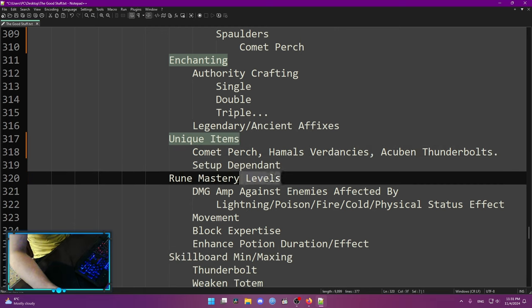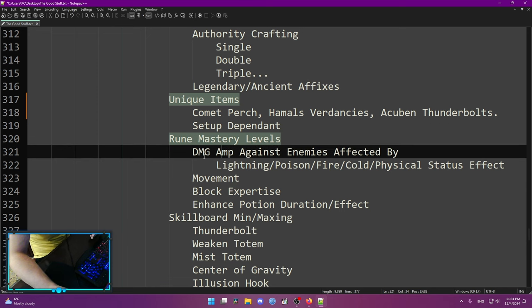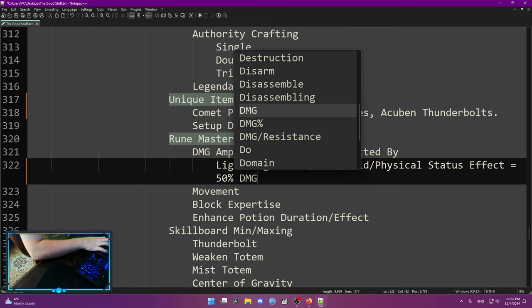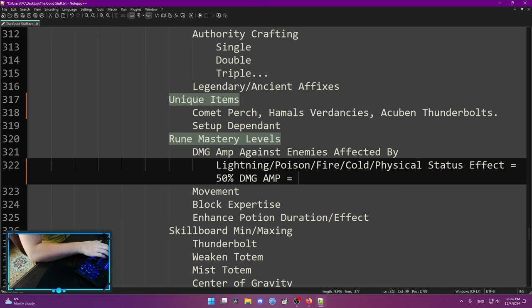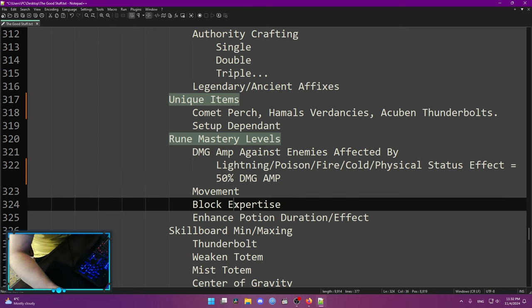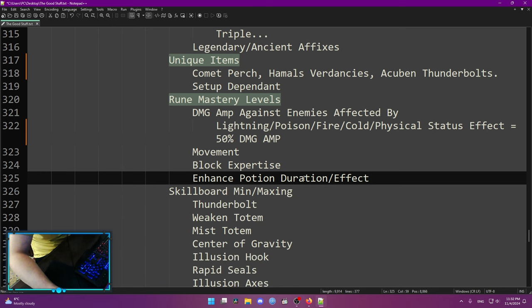Rune mastery levels: they're decent, and at a minimum you want to get Damage Amp Against Enemies Affected by Status Effects. The status effects depend on your build, but if you have every single status effect that equals 50% damage up — which is huge, almost as much as what blessings from a Tier 9 chaos star give you from the blessings alone. Once you're done with that, go into movement speed, block, expertise, enhanced potion duration and effect.